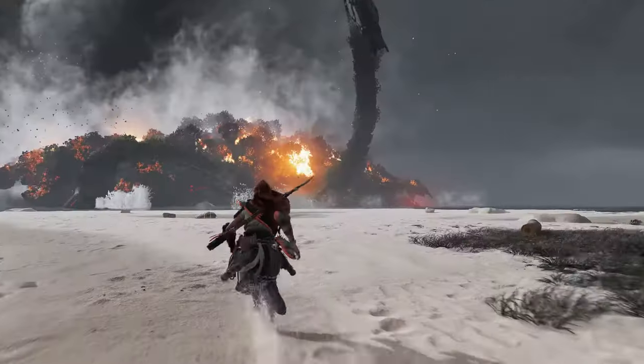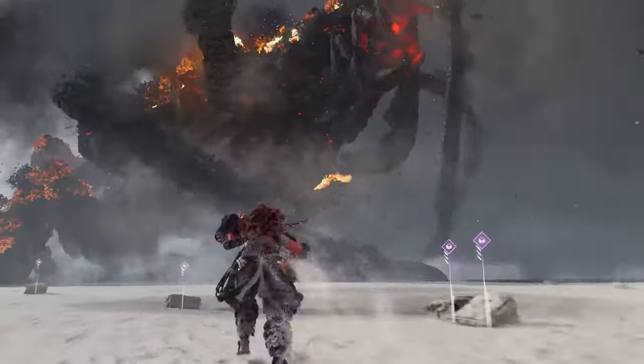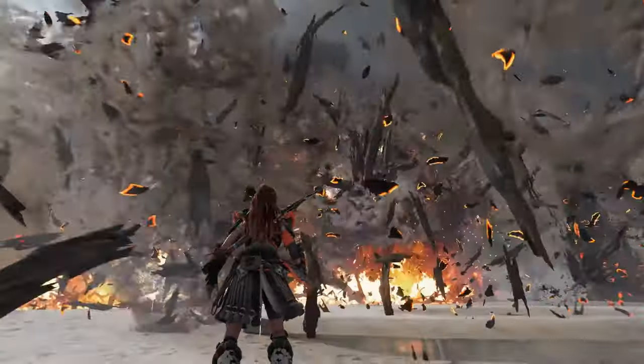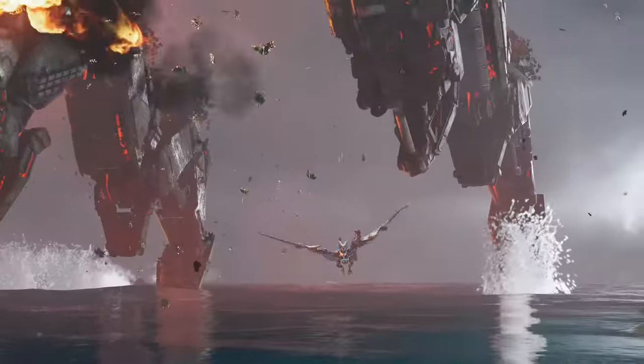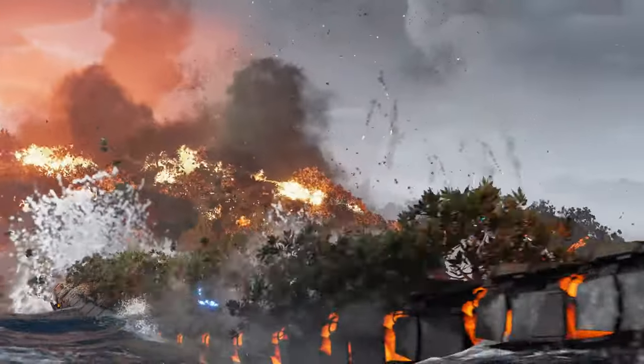We wanted to structure the fight. And to do that, we separated the player and the Horus to give the player the opportunity to observe the Horus in its entirety. It really gives you an impression of its power. And of course, the beach gave us a reasonably flat space for that big guy to stomp around and splash around in the water.